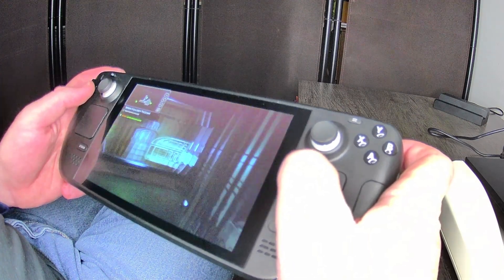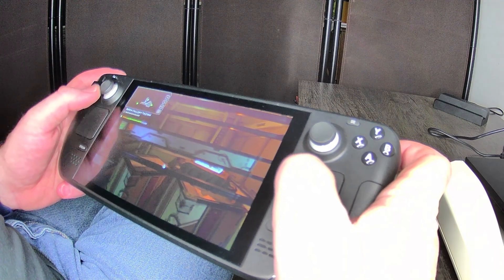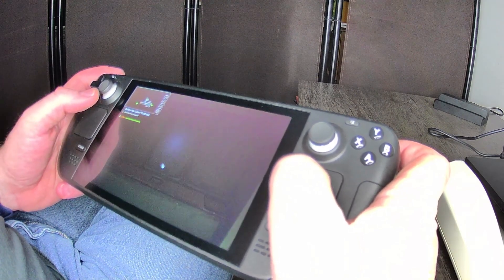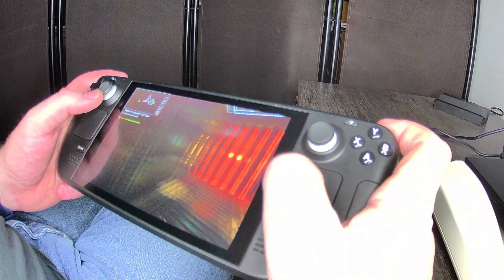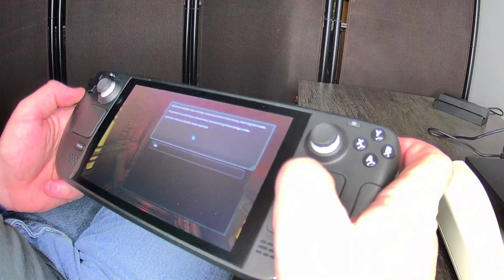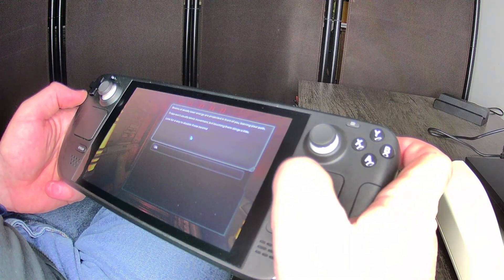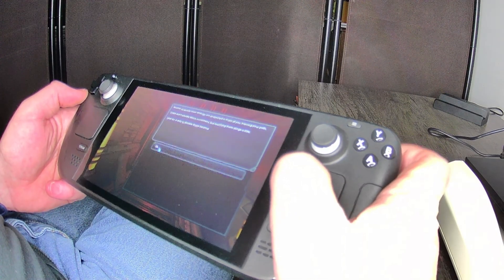I sidestepped the lasers but I really need to get used to these controls. I don't see anything obvious about how to disable them. There might be something in the other room.